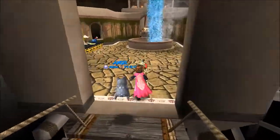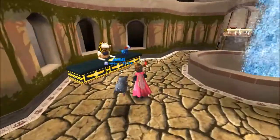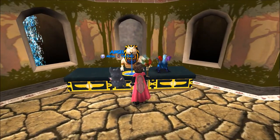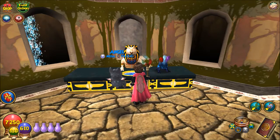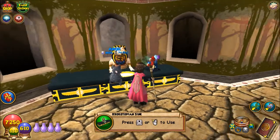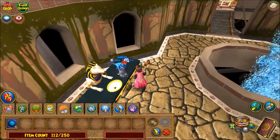Once morning exercises are done, we go to this fancy fountain to clean up. You can actually interact with this sink on the left — I can buy it for gold in the crown shop. And then for the soap dispenser, I put this hydra pet. He totally looks like a soap dispenser.